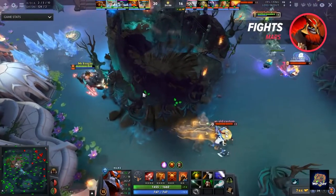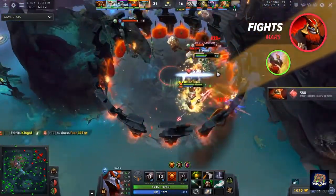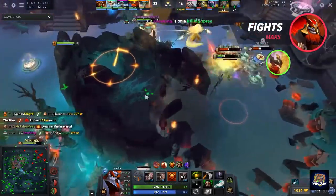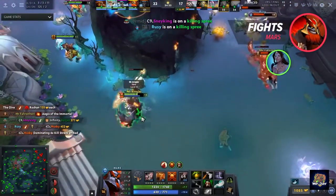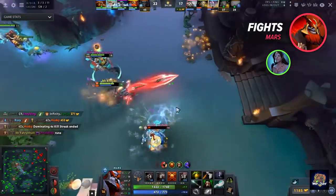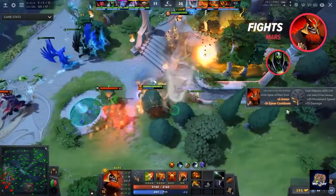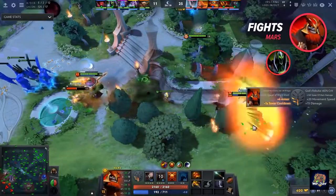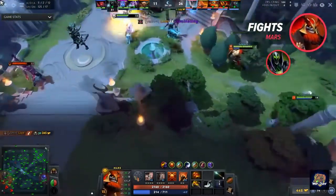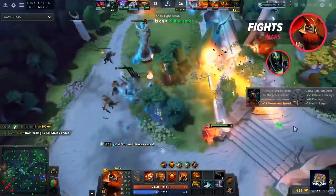Mars has synergy with some heroes and bad matchups against others. One common synergy is with Phoenix — since your Arena blocks projectiles, it's the perfect spell to keep enemies near the egg while protecting it at the same time. On top of that, you're also strong in the lane together, so expect to see this combination a lot. Another strong hero with you is Mirana, whose arrow is one of the best follow-ups to your combo, and her ultimate lets you use Arena without Blink much easier. Try asking your position 4 player to pick one of them if you plan to play Mars. Your worst opponent is probably Rubick. He has an instant stun that can ruin your combo before you have BKB, and he can steal both Arena and Spear, both of which can win fights by themselves. In the hands of Rubick, with Telekinesis to set up, Spear becomes a reliable, extremely long-duration stun, so avoid giving it to him.